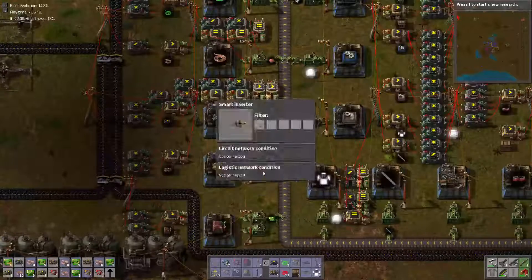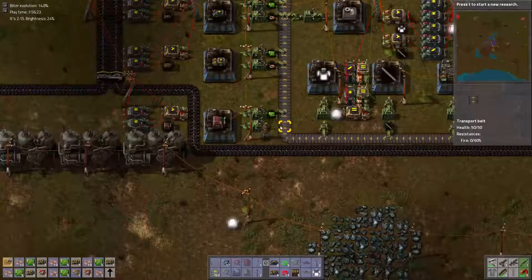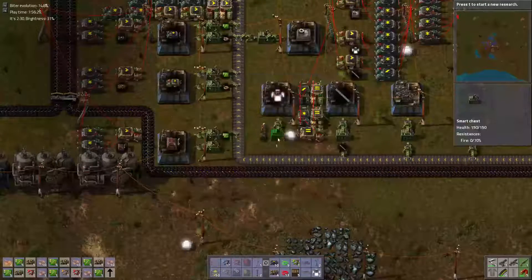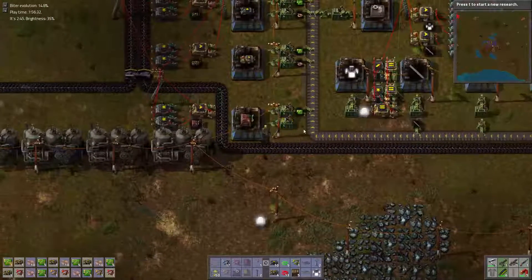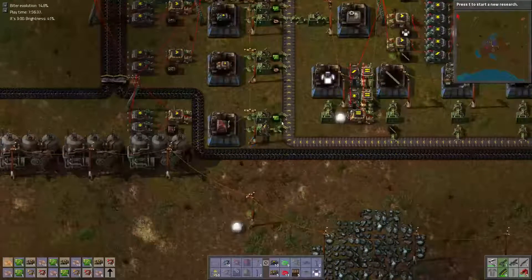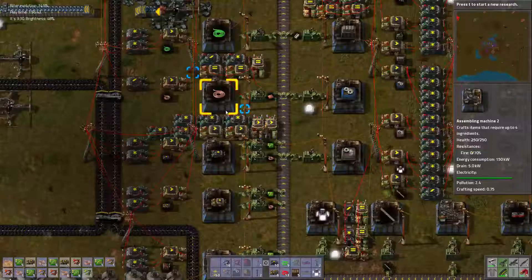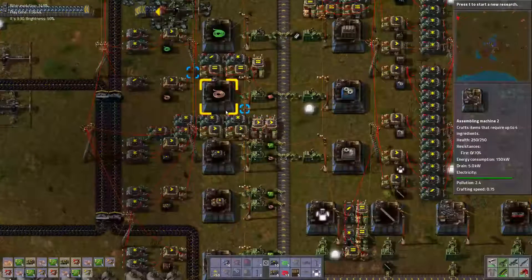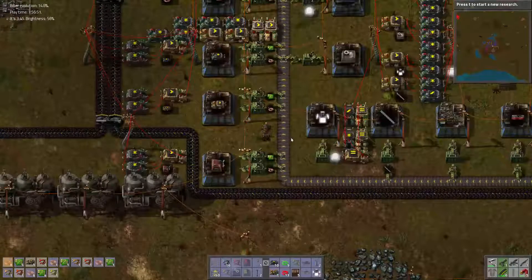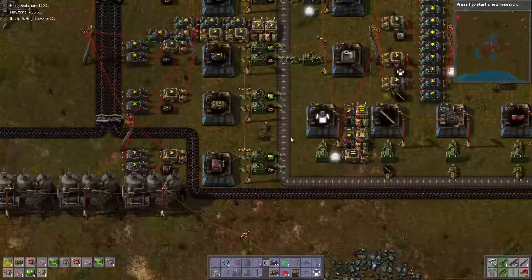Now ideally, in the perfect world, I would have another inserter there. Ideally, in a perfect world, we would have these after this. But it's too late. What I really need to do is just get a whole bunch of red belt going. I should probably make red belt next, after these guys. So do these guys, then do red belt, and make it.